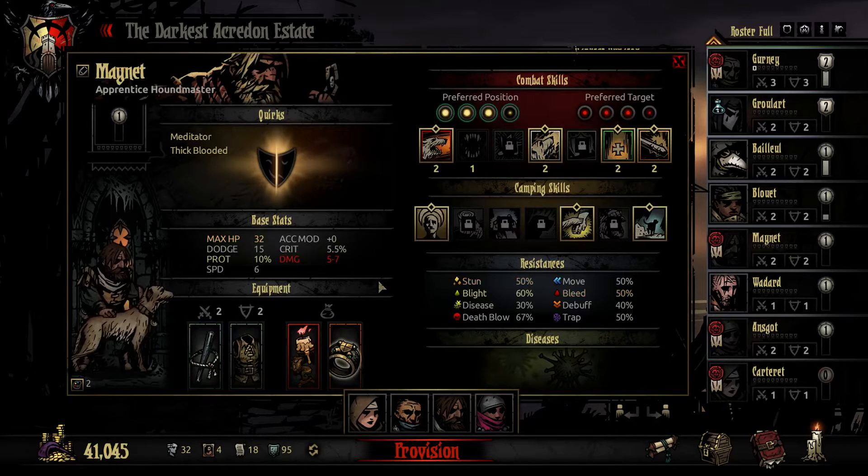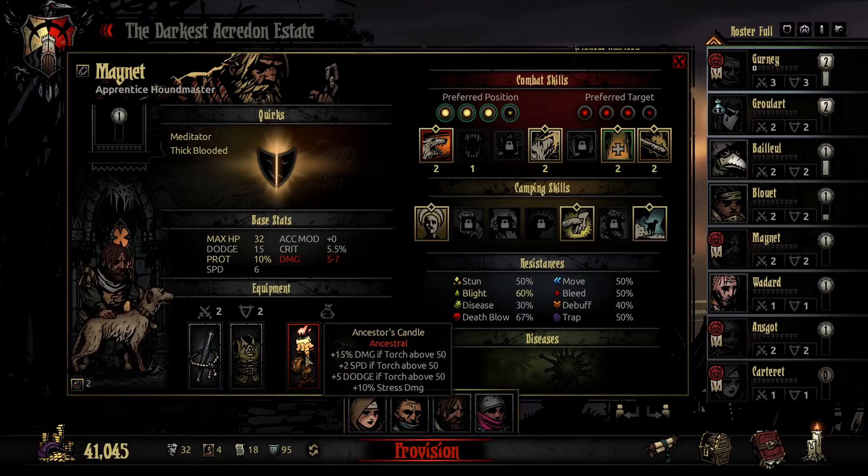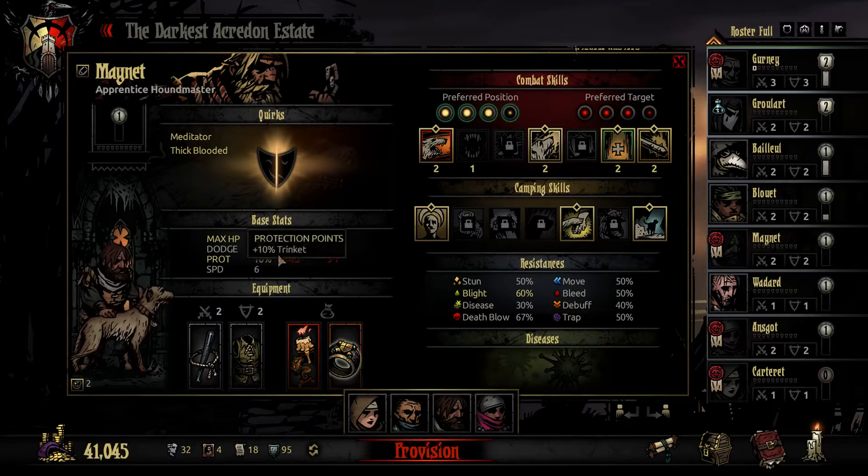Oftang is our Houndmaster. I had to upgrade both his gear and his abilities. He is getting a Tough Ring and Ancestor's Candle — I wanted to boost his defensive abilities a lot. The Tough Ring does that, and he also gets dodge and speed from the Candle. The penalty to damage from the Tough Ring is negated by the Ancestor's Candle, so he can still do at least some damage. His defensive abilities are boosted quite a lot, so hopefully it's gonna work as an off-tank.